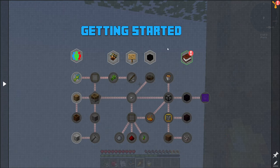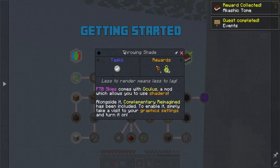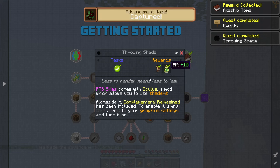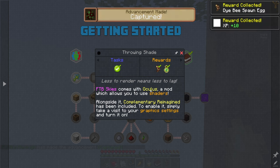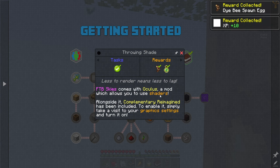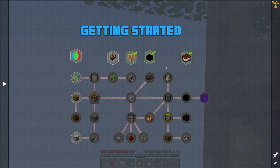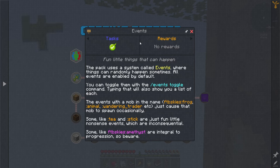Over here we have the quests. I'm going to go ahead and get my quest book and check that I've read through all of these — and that actually gets me a die bee spawn egg and some more experience points. FTB Skies comes with Oculus, a mod which allows you to use shaders alongside complementary shaders. I don't think my computer is powerful enough to use shaders — it's very much not even really capable of running this mod pack, but I've got it going well.